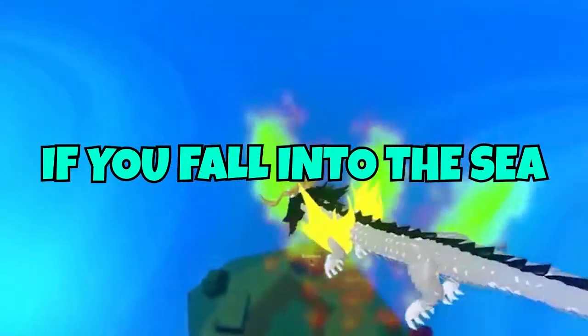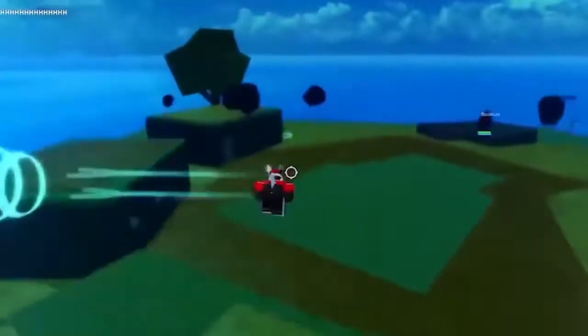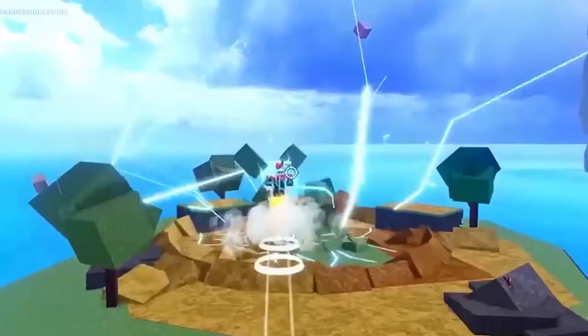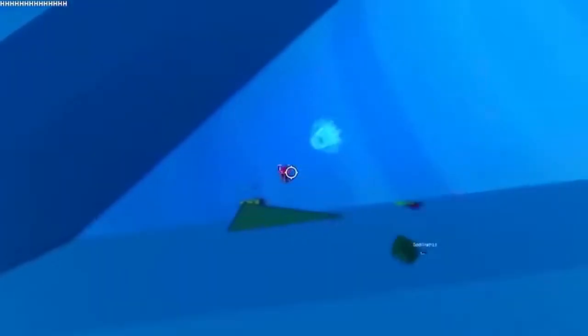The server spawn rate of devil fruits will not be affected if you pick up the fruit before it despawns. If you fall into the sea and you have a devil fruit power, it will take damage quickly. Zoan users take two times damage from water. Having the fish-man race decreases that damage. You become immune to water damage if you are V2 or V3. Elemental fruits will make you immune to NPC or player attacks once your level is higher than theirs.